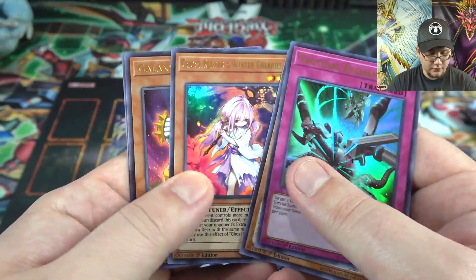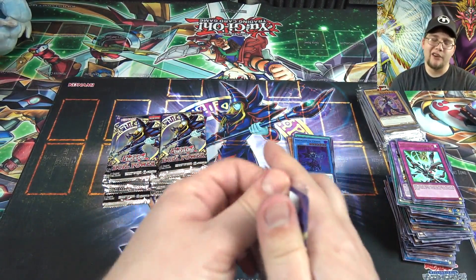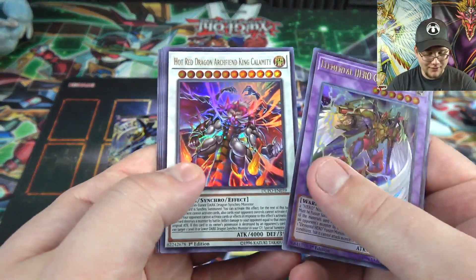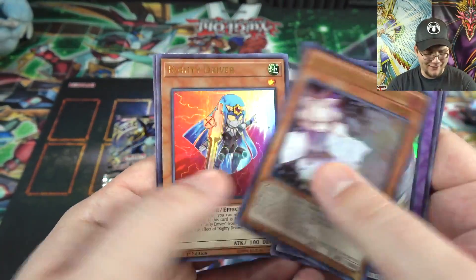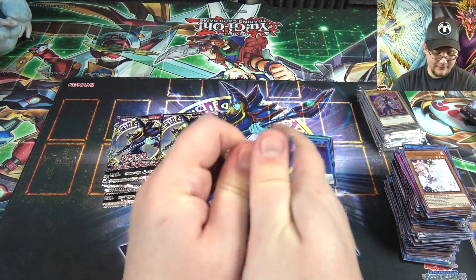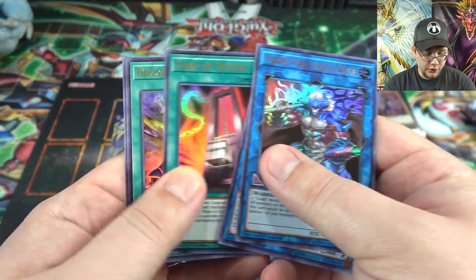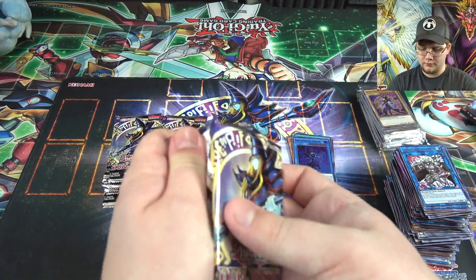Another Ghost Reaper & Winter Cherries. I'm just going to call out the notable ones now since we've named a lot of these several times. Another Elemental HERO — another Ash Blossom! Way better luck in 2019 than 2018. Link Disciple. Goki Great Ogre, the alt art version. Card of Demise — I think I have a playset now.